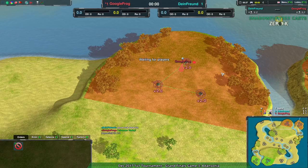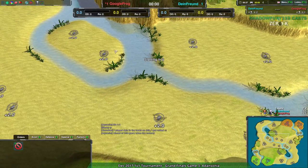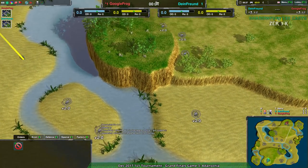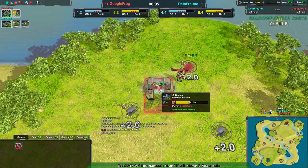Hovercraft is a choice I can kind of see why it's made. I don't know if I'd make Amphib on this map, although the shallow water isn't as big of a deal. But so does Google Frog also go for Hovercraft — both players have the same thing in mind.